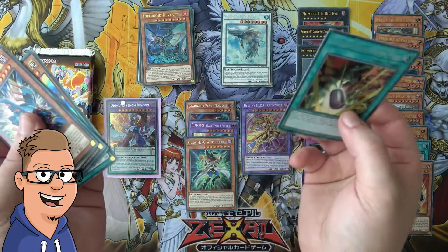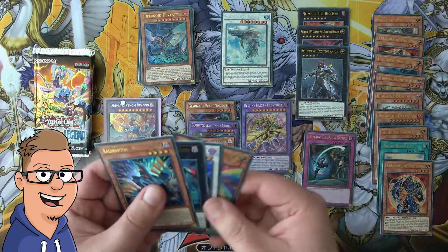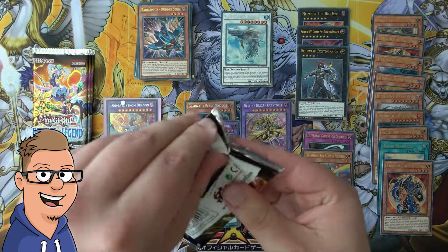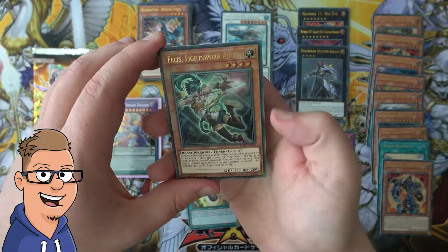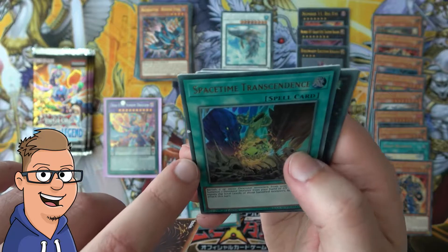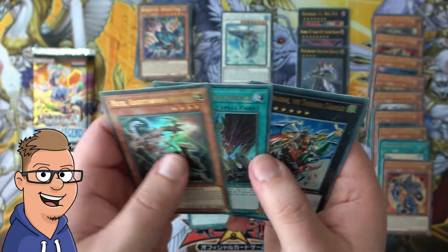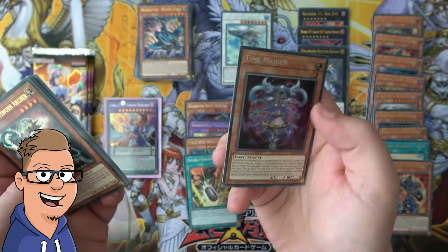This one actually might not be that... or maybe it actually is — I'm not sure, it's been a long time since I've seen that card. Felis, Lightsworn Archer — good card. Space-Time Transcendence... wait, is that a misprint? It's actually a misprint — that's pretty cool! Also a Gaia Dragon the Thunder Charger, a DDD Super Doom King Dark Armageddon, and a Time Maiden.